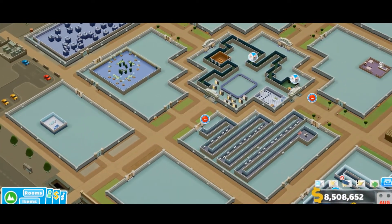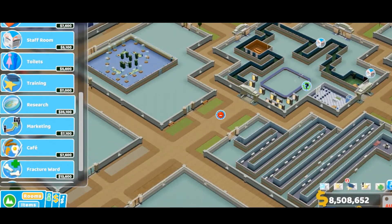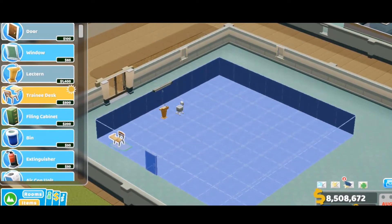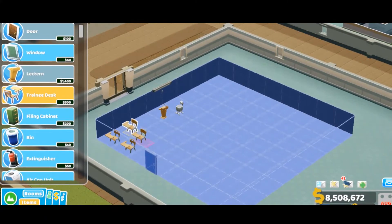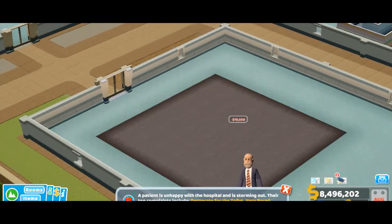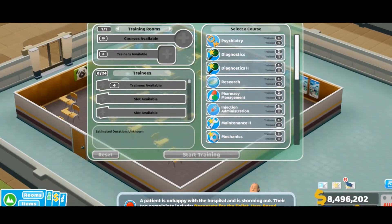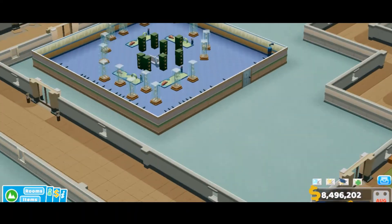So we've got our hospital, it's looking pretty good. Next we need a training room so we can train our employees. With that podium there, everybody faced the wrong direction — this is how you get optimal learning. Best class for optimal learning. Let's see what we can teach people — psychiatry.